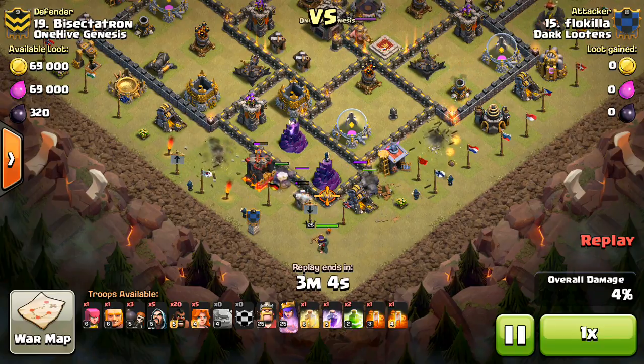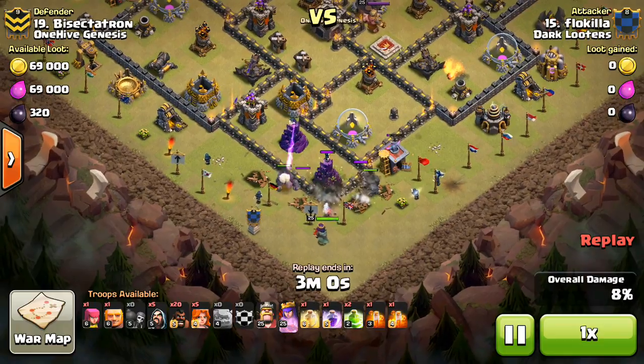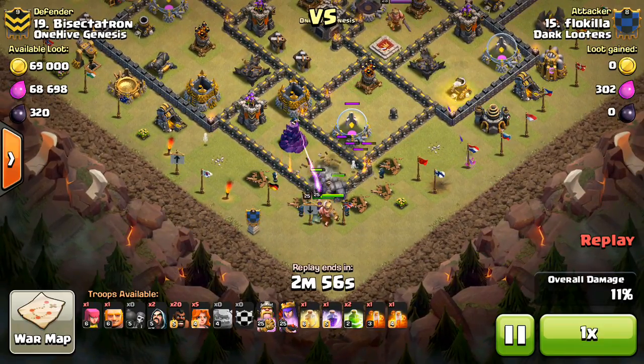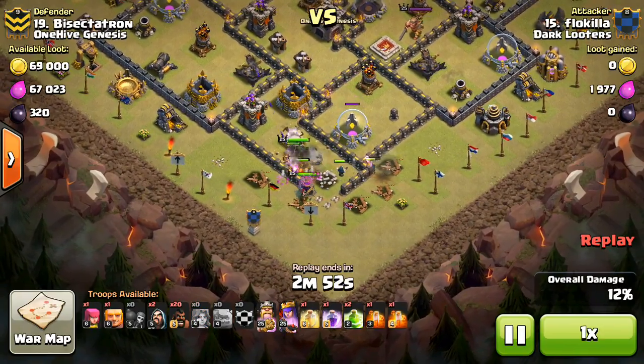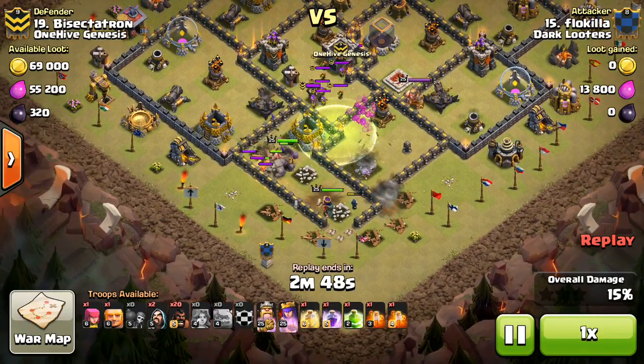Wizards are creating a nice little funnel, then he's going to Wallbreaker in just a moment. He has the Queen, so no Queen Walk — it's a pretty standard GoHo. Golems route on in, drops a few more Wizards, going pretty heavy on Wizards. And here come the Valks. All my single bombs are right there, so it does get a few of his Wizards damaged, but no big deal really.